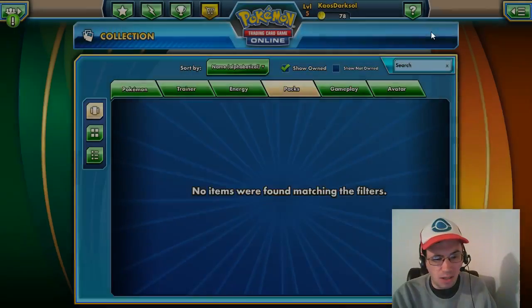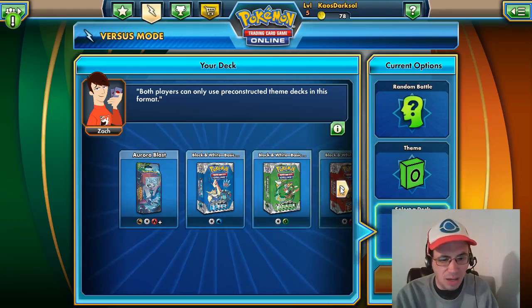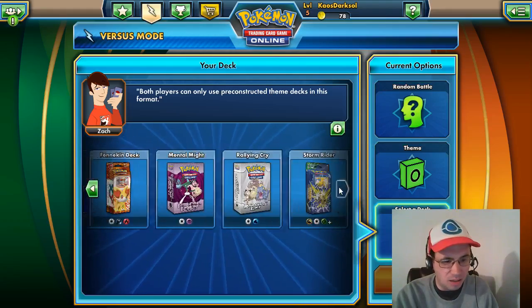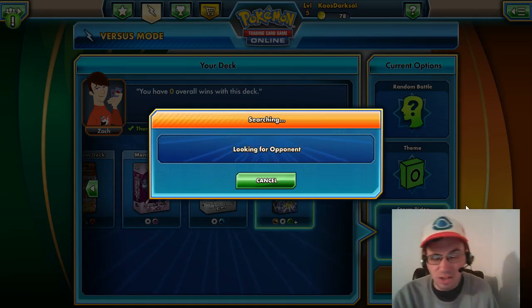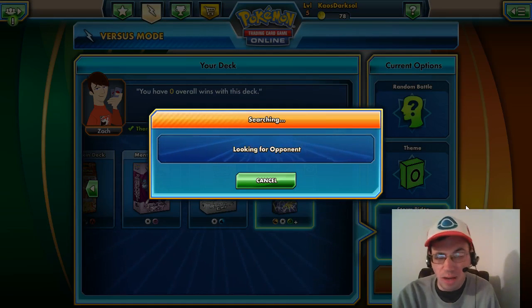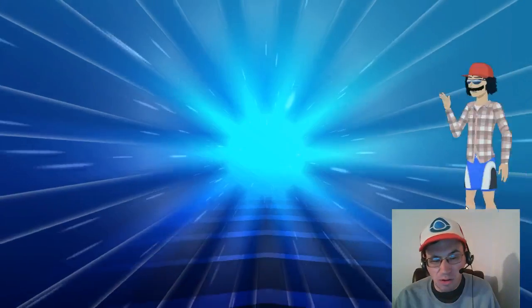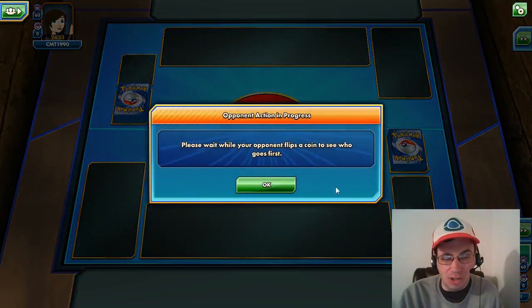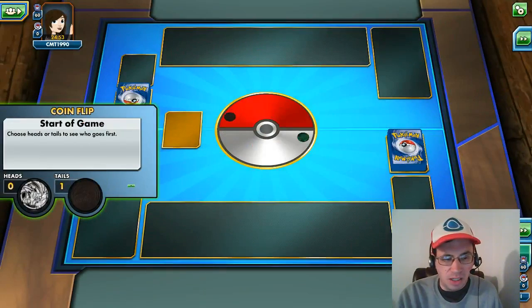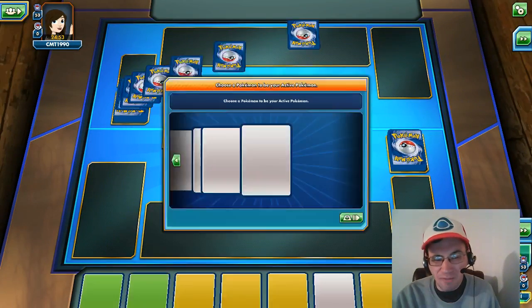I haven't used this deck though, so we're going straight into a match to find somebody to play and see how good this deck does. I've used the Aurora Blast deck quite a bit and it's looking to be what I would recommend over Stormrider. Salamence is a really good card — it's able to do 60 damage for only one fire energy.